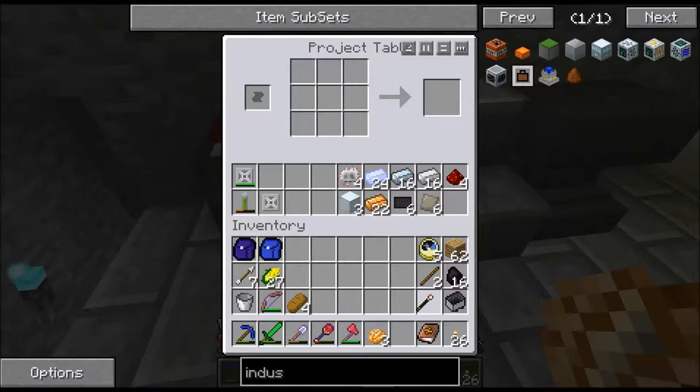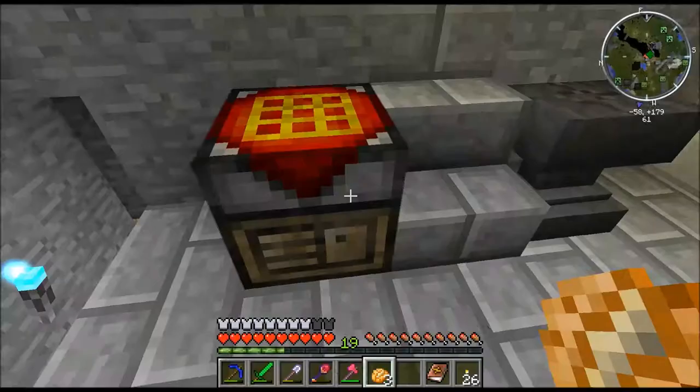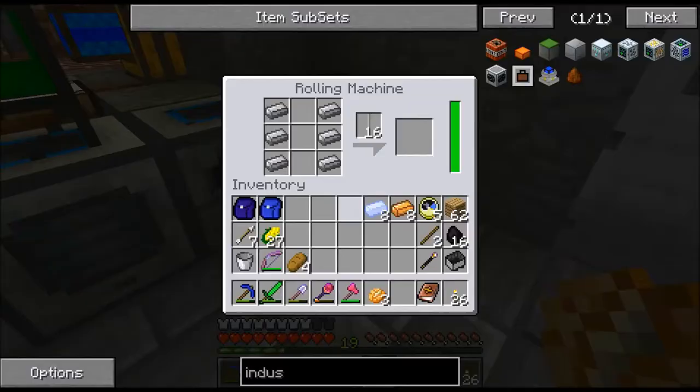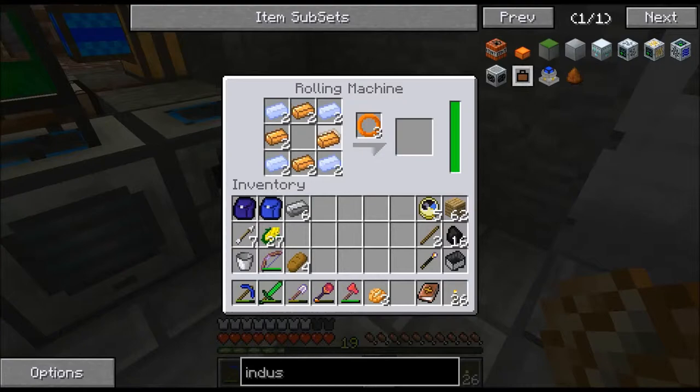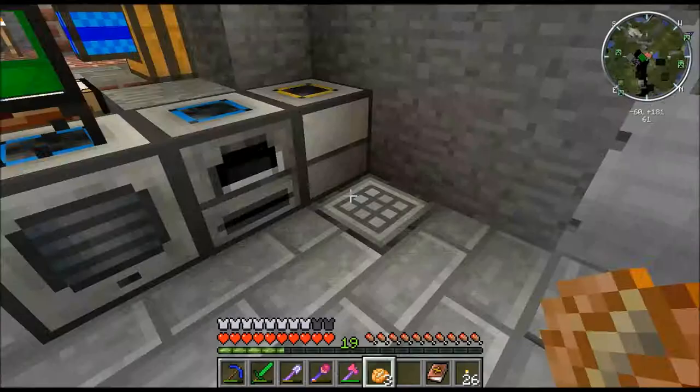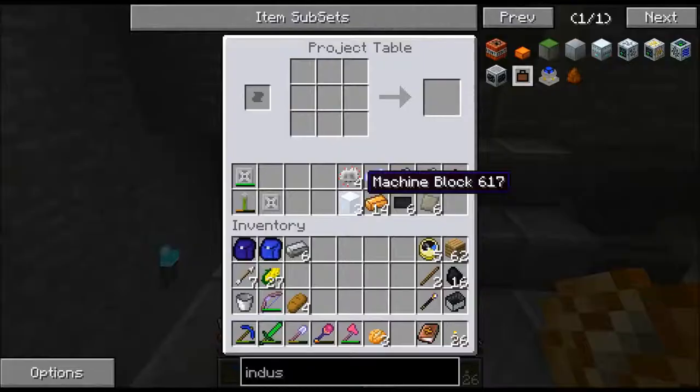So we're going to take eight of these coppers — we need the rest for other things — and we'll just set them in the rolling machine. I had some rails in there. And we can craft those up. There we go. That's craft.